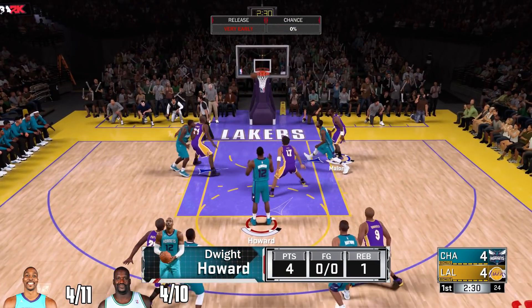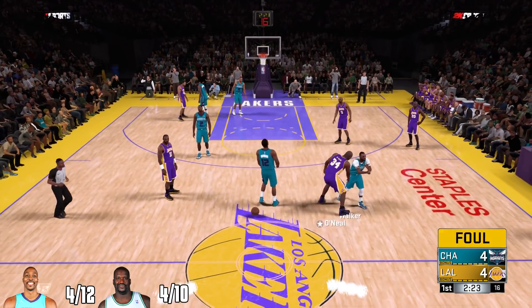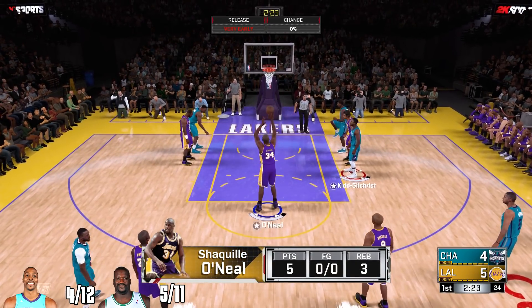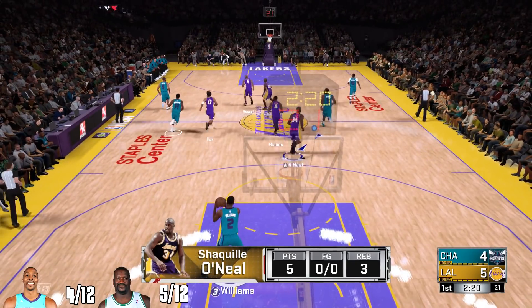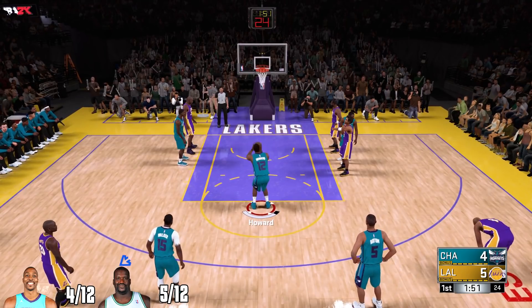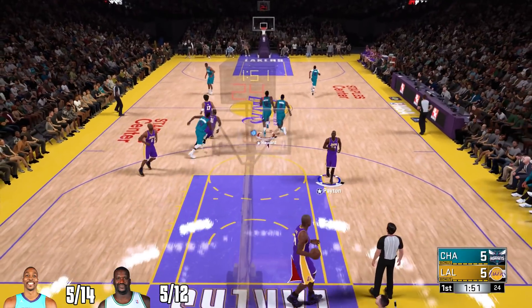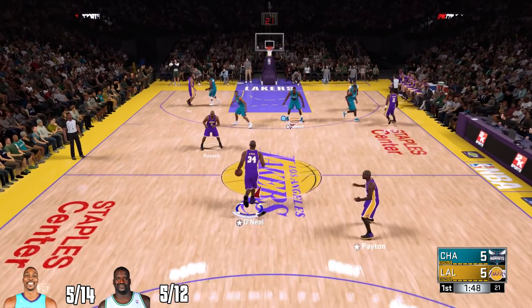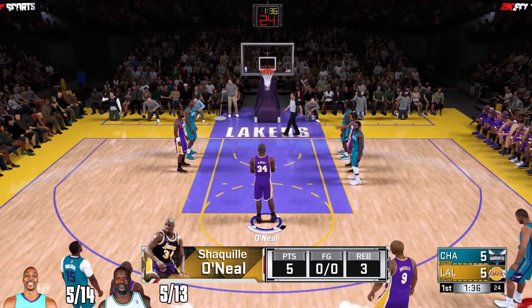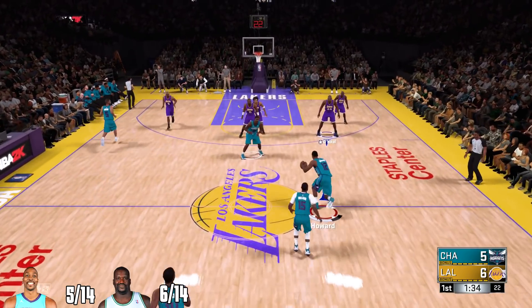Dwight Howard misses those two free throws — he is four for 12, doing absolutely terrible. Shaq hits his first shot, so Shaq five for 11 and then five for 12. Back to the line with Dwight Howard — he is four for 12. He misses some more free throws but finally hits another one — five for 14, tied back up with Shaq. Shaq goes back to the line — he misses his first shot but the second shot is good, giving Shaq a one-point lead.